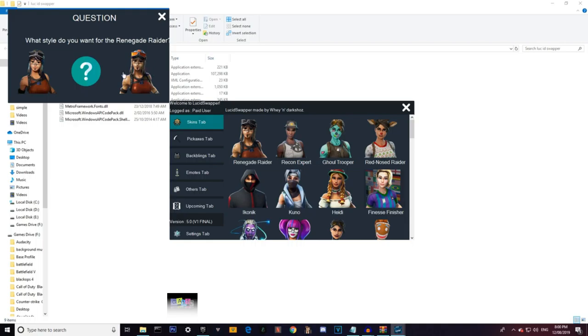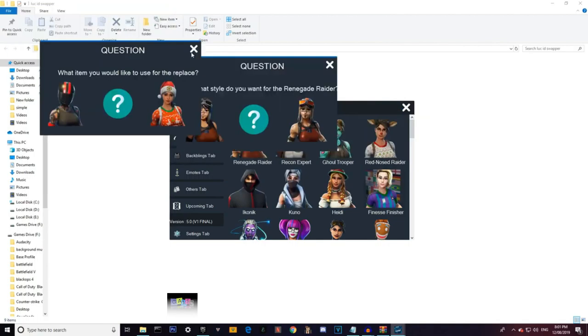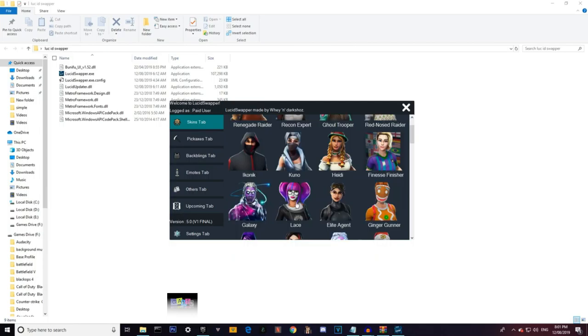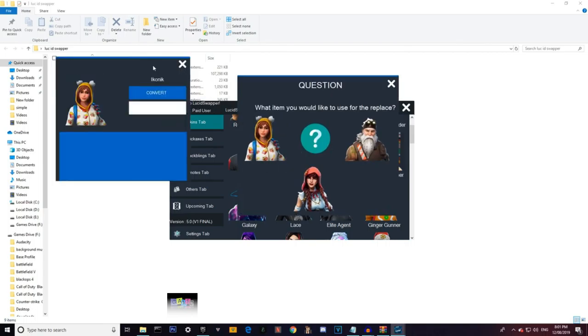We're going to do Renegade Raider - you can do the normal one or the one with stripes on the helmet. I usually do the one with stripes. It'll show you options to replace Nog Ops or Redline; most people have Redline. Actually, let's do Iconic instead.